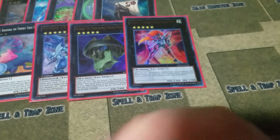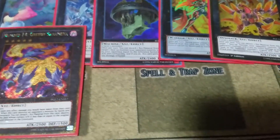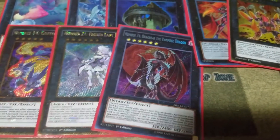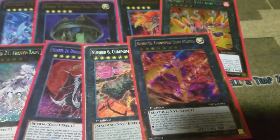The rest of the extra deck is one Number 12 Crimson Shadow Armor Ninja, one Number 61 Volcasaurus, one Number 14 Greedy Sarameya, one Number 21 Frozen Lady Justice, one Dragulas the Vampiric Dragon, one Number 24, one Number 6 Chronomaly Atlandis, and one Chaos Number 6 Chronomaly Chaos Atlandis. That is it for the Chronomaly deck profile.